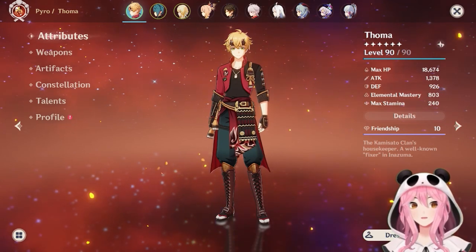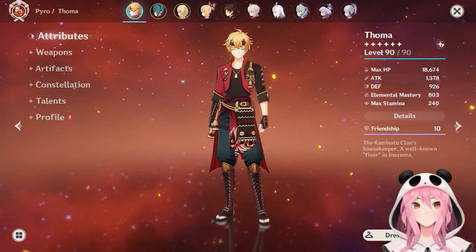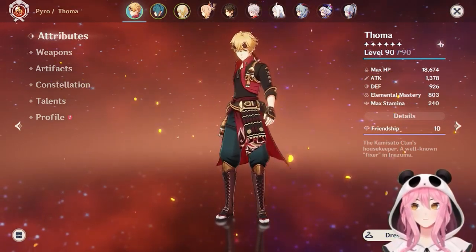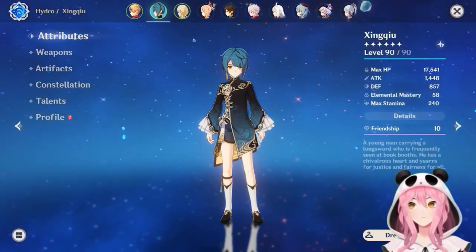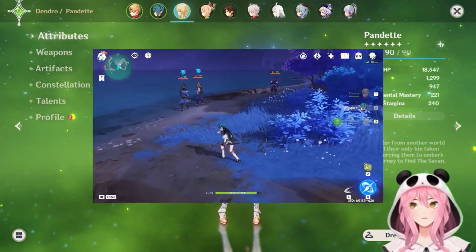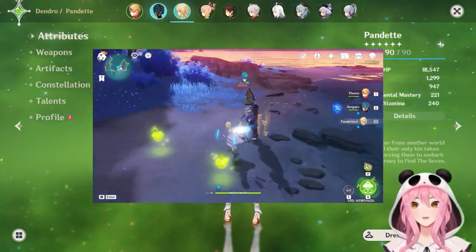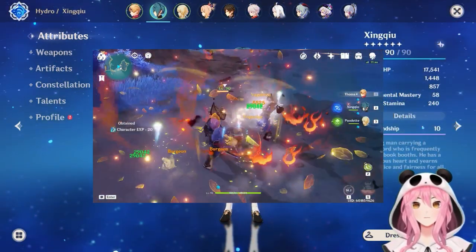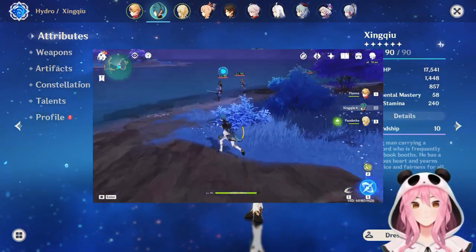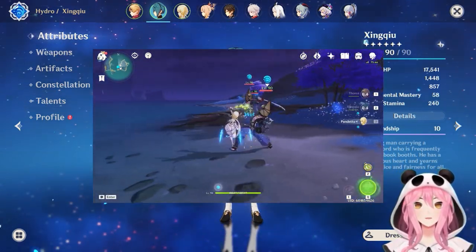Before we start talking about Touma's build setup, let's talk about what Burgeon is and how you set it up. You need three elements in a Burgeon comp: Pyro, which is covered by Touma; Hydro; and a Dendro character. You need the Dendro and the Hydro character to mix on an enemy — apply both of their elements to create the Bloom reaction. When you do the Bloom reaction, that creates what's called a Dendro core, which looks like a gigantic green seed that spawns on the ground.